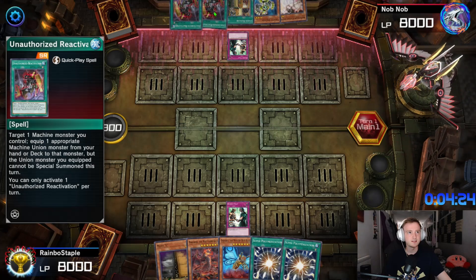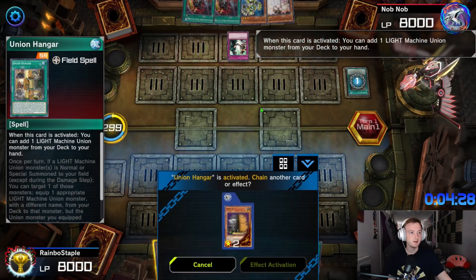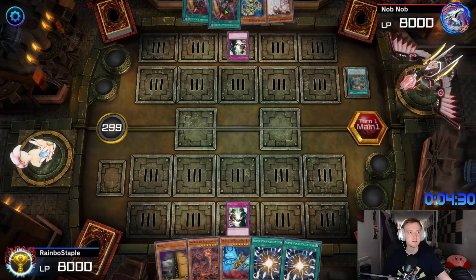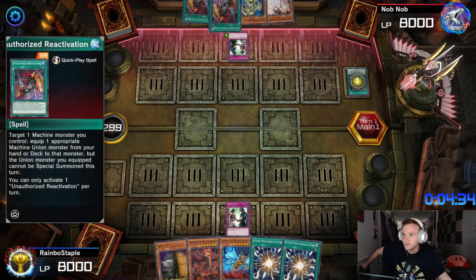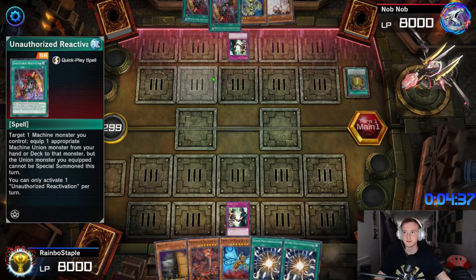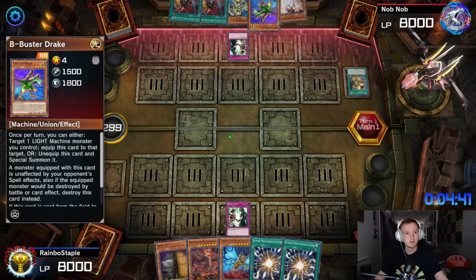Oh, it's ABC and a Light Union — I've only played against this once so this will be interesting. I wonder if he just discards for Galaxy Soldier and goes into Infinity.